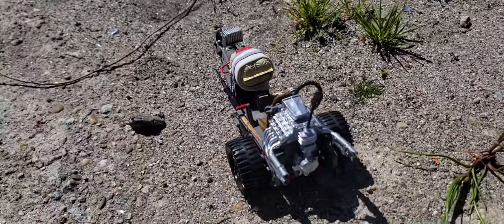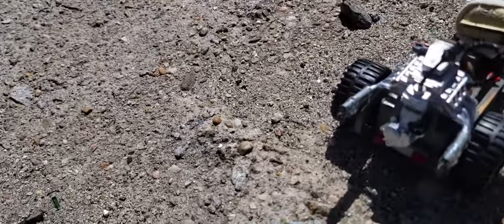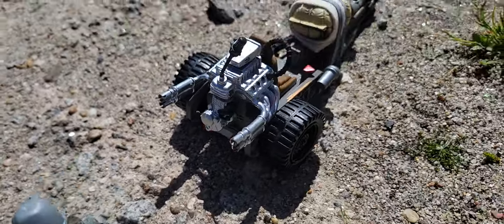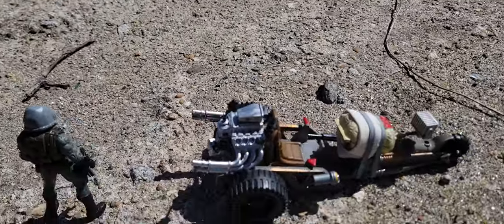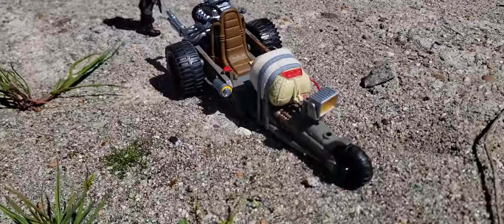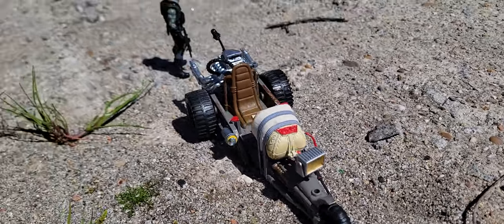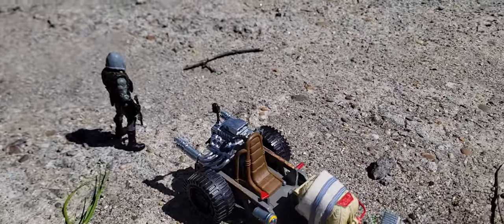The engine turned out well — it was a different color and I painted it silver. I thought it turned out well. I added little parts to it in the back, and he's got brake lights. This part here is his headlight — it's a little Playmobil part that just fit really well.